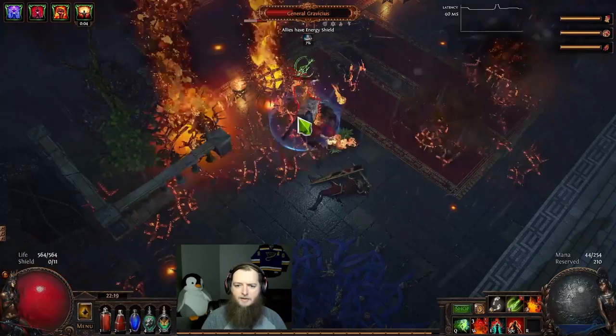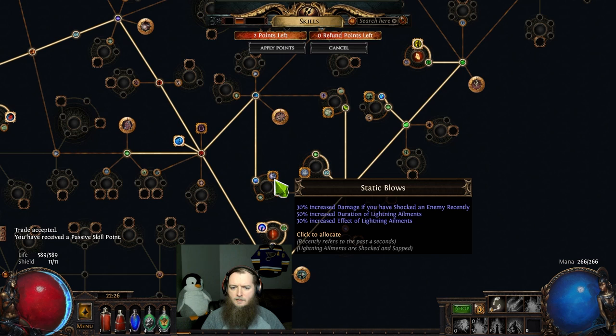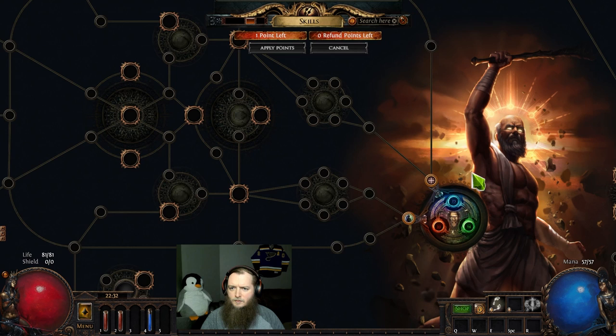I know Elementalist is kind of solid with Hinekora's Fury and Shaper of Flames, but even then we don't know what else is there. I need to get at least one more level to identify the last notable in the section of the tree I'm in. I don't have leech — I think all of my regen is just regen and recoup, and the recoup is working really nicely. Here we have Doom Cast — damage is good. Static Blows is a mark mastery, King of the Hill is a reservation mastery.